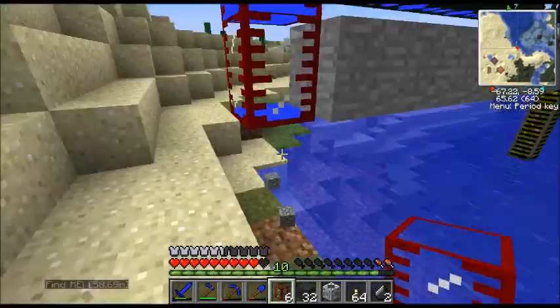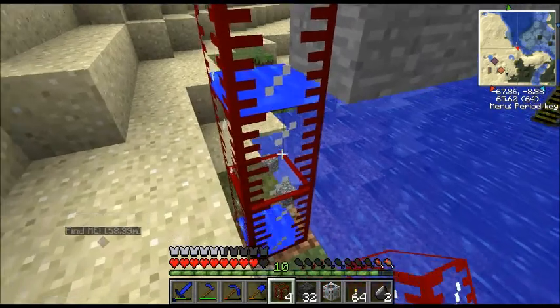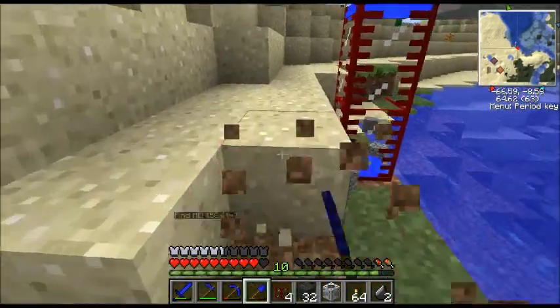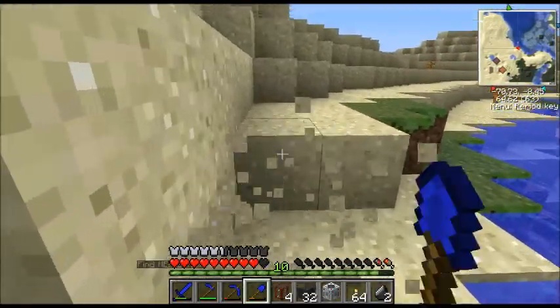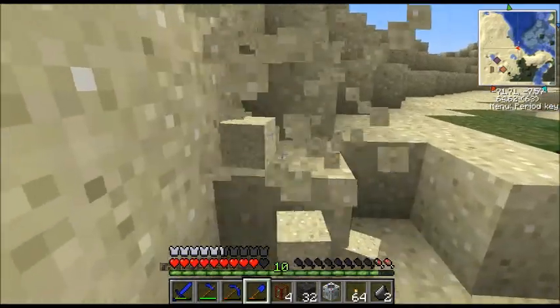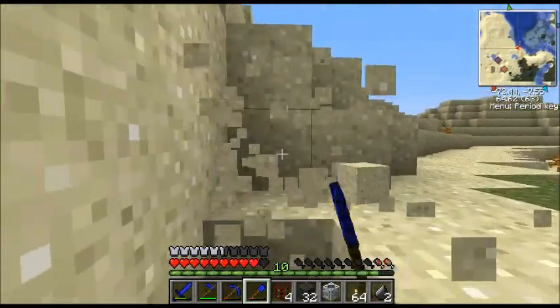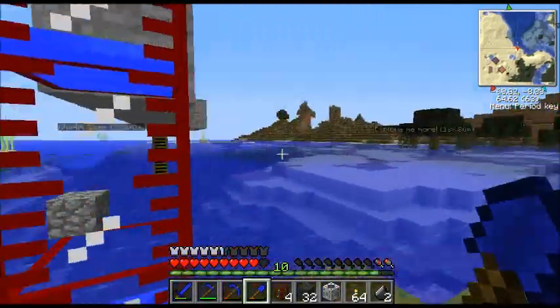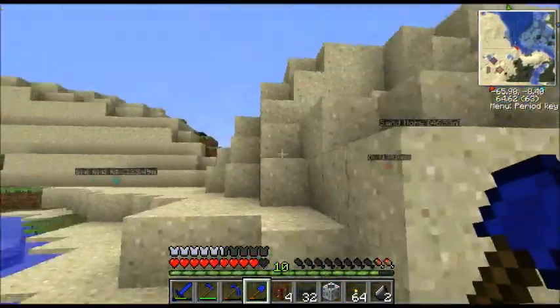I have an item worth even more than diamonds in one of my chests. I am jealous. It's called dark matter. Holy crap, how do you get dark matter? I don't even know. I made it — your catalyst thing. How do you make dark matter? Oh, for flip's sake. I can't do this. I can't do tech out. I give up. I quit.